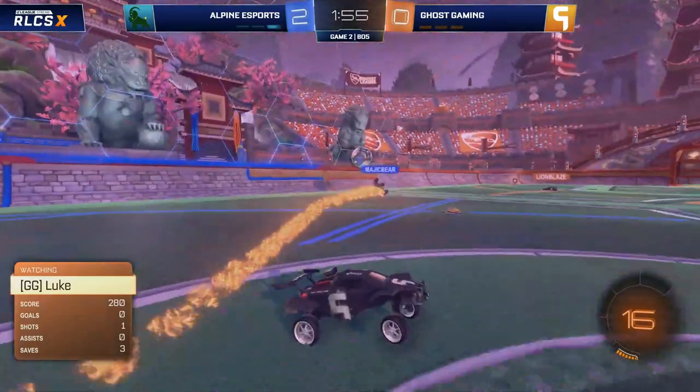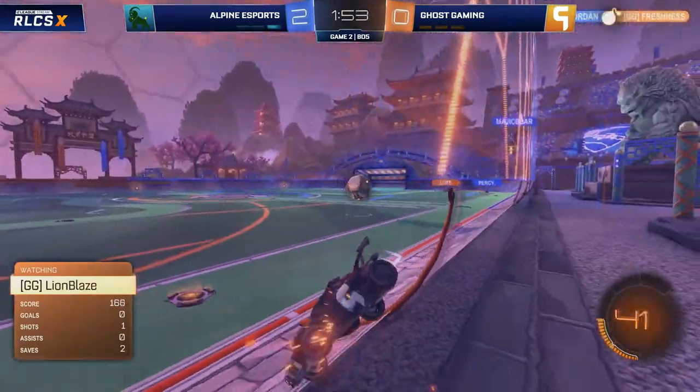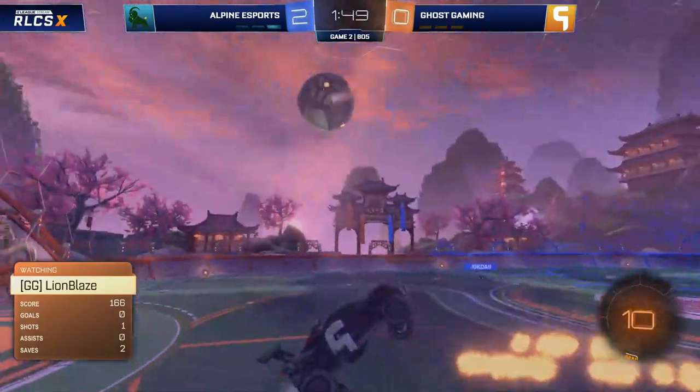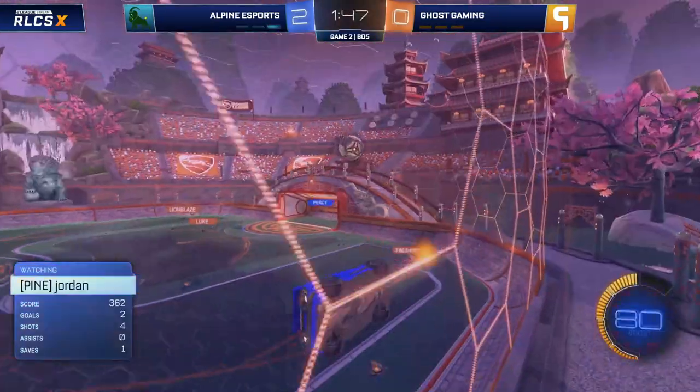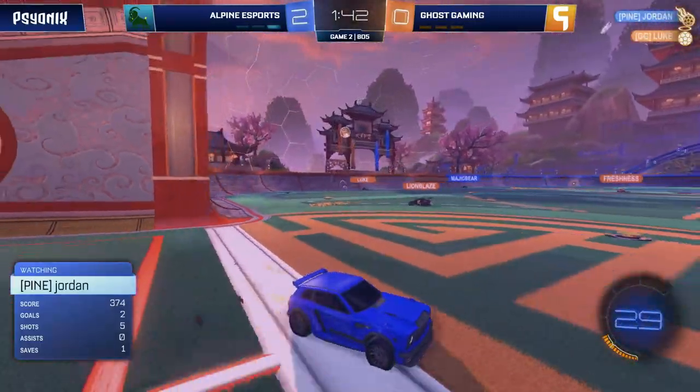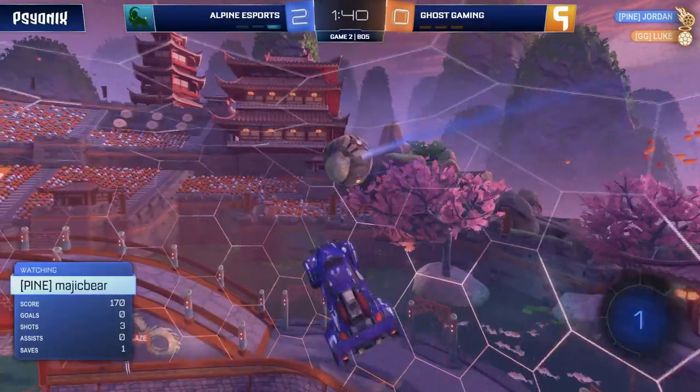Gives them an outlet. We see it again — Luke's going for this solo play, if he can dunk it. Freshness was beside him. It does eventually fall to Lionblaze, but Percy can come forward. This is the danger for Ghost as they start to push on a little bit more, two goals down, because Alpine have always got a goal in them — especially with Jordan playing like he is. But Luke comes in and gets the block.